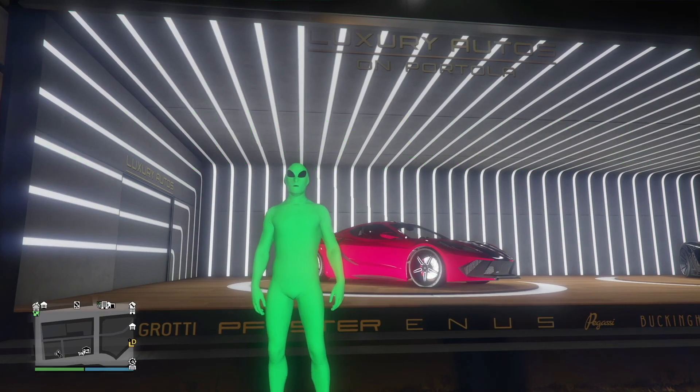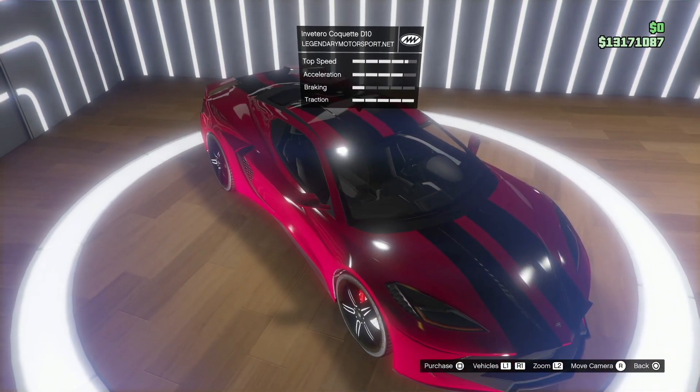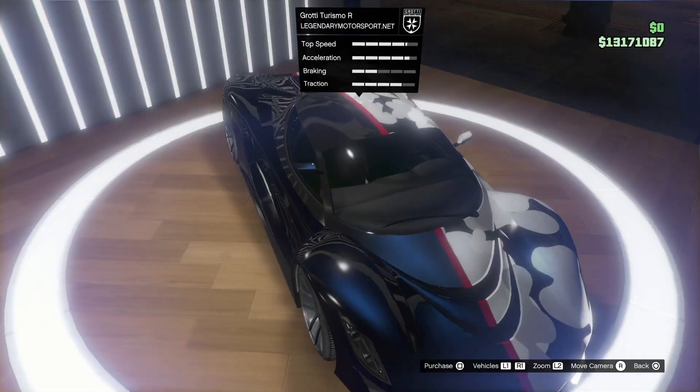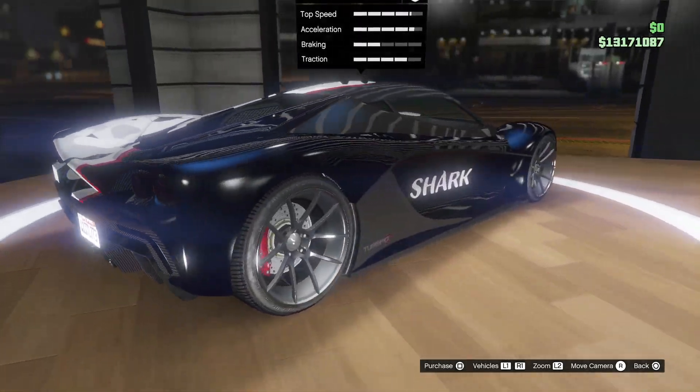Heading over to Luxury Autos, we have two new vehicles on display this week. We have the Corquette D10, which will be a beautiful car to add to your collection. The next car over here, we have the Ferrari Turismo R — another beautiful car to add to your collection.